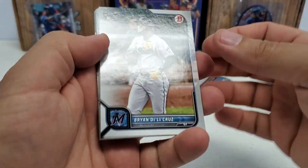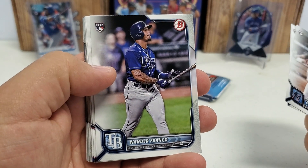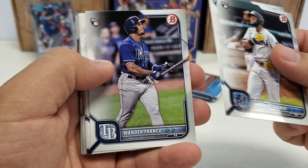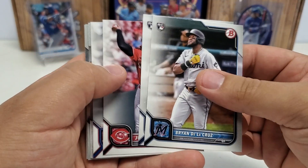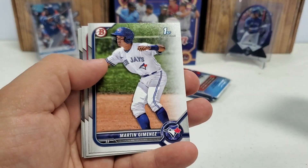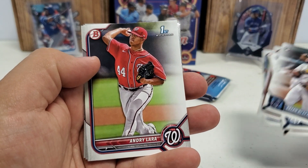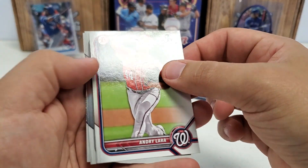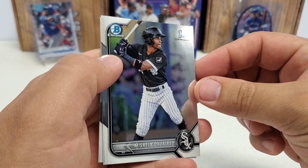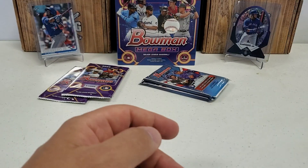Brian De La Cruz — rookie right off the bat here. Vidal Brujan rookie. Wander Franco — there we go, that's a nice one. I think that's only the second one of these I've pulled this year so far, so that's crazy to me, but that is a good one for sure. Mr. India, Bryce Harper. Hernandez first, Jimenez first, Andre Laura first — then our Chromes: Masiel Gonzalez first, Bowman Chrome, and a C.J. Abrams Chrome Prospects card.